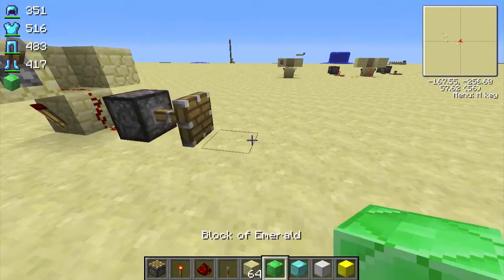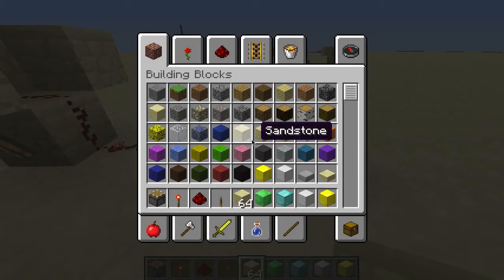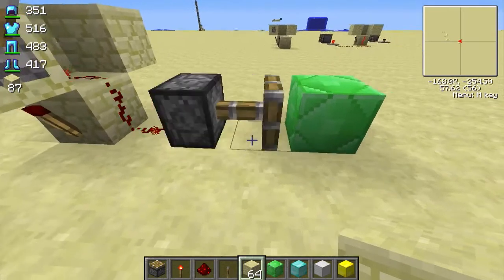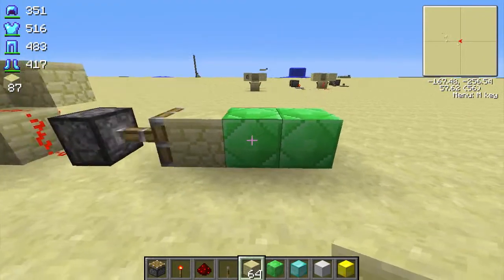You want to place the block you want to duplicate right there — do not place it inside the piston, place it right here. Then place your building block. I'm using sandstone, but you can use dirt or anything movable by a piston. You can even use another emerald if you'd like.